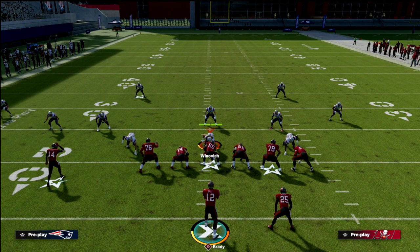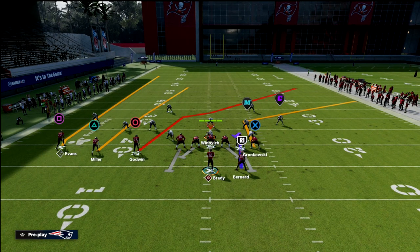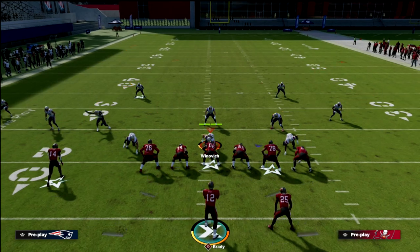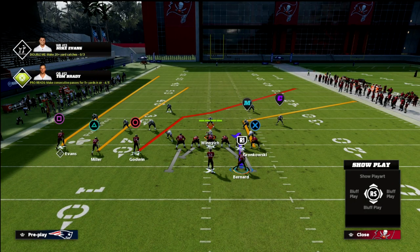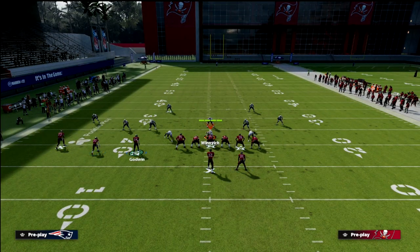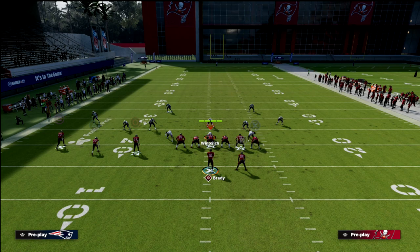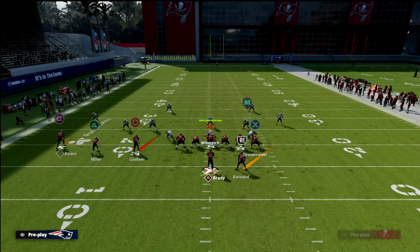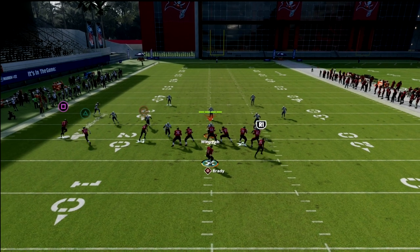I want to give you a little bonus setup. The one thing that's not as good as PA Counter Go is that we don't have a glitchy animation to block our tight end. So if we want a pull route and still be able to block our tight end, this tip is super important. We're going to streak our running back, block our tight end, run a flat to Scottie Miller on the backside, and run an in route to Mike Evans. This concept is super underrated.